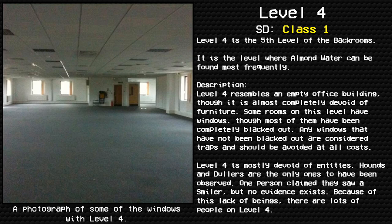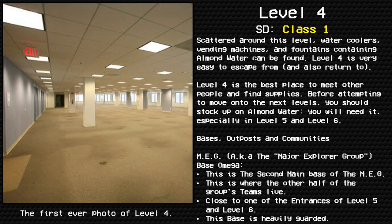Level 4 is mostly devoid of entities. Hounds and dollars are the only ones to have been observed. One person claimed they saw a smiler, but no evidence exists. Because of this lack of beings, there are lots of people on Level 4. Scattered around this level, water coolers, vending machines, and fountains containing almond water can be found.